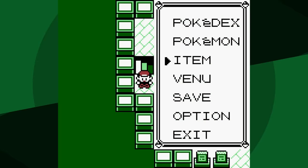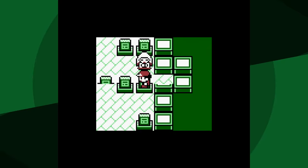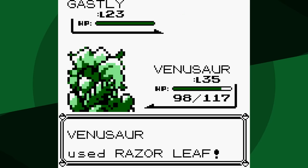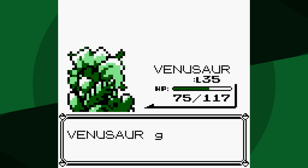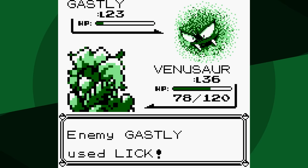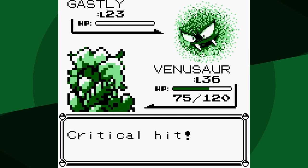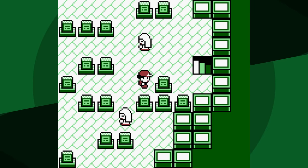But the next battle might be a little bit more difficult. Gastly resists Razor Leaf, and it has decent Special. I thought for a second that Ghost resists Grass — Ghost resists Poison. It was only single resisting, and that's why I was so worried about this. But that went better than I thought it would. We almost one-shot — not bad at all.